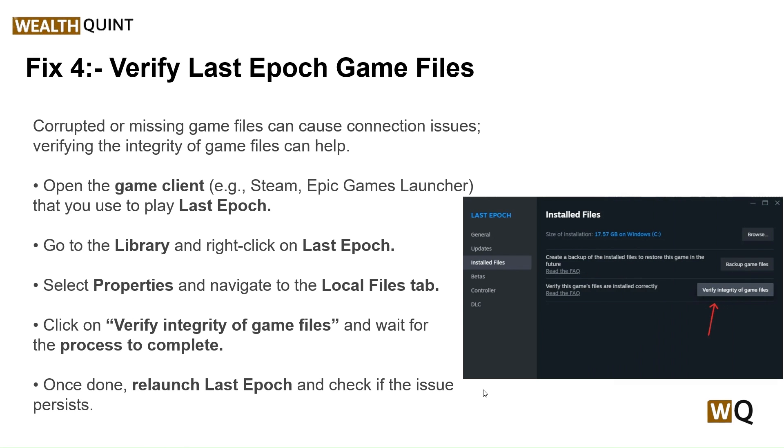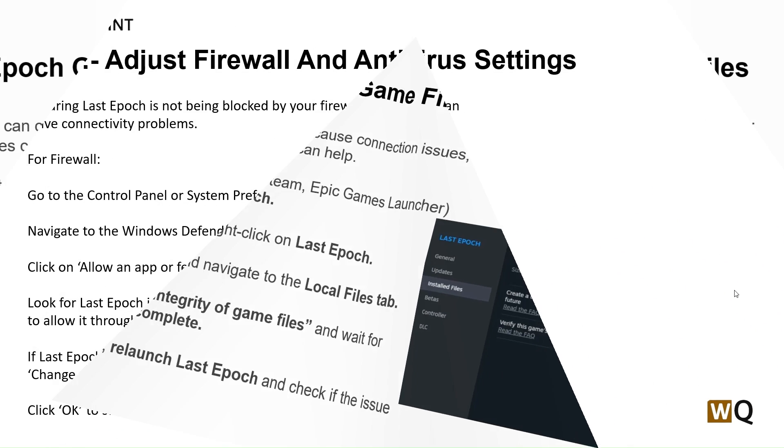Our fourth step is to verify Last Epoch's game files. Corrupted or missing game files can cause connecting issues, and verifying the integrity of the game files can help. Open your game client — for example Steam or Epic Games Launcher — go to your library, right-click on Last Epoch, select Properties, and navigate to the Local Files tab. Click 'Verify Integrity of Game Files' and wait for the process to complete. Once done, relaunch Last Epoch and check if the issue persists.